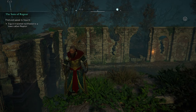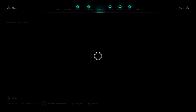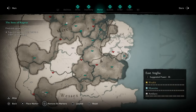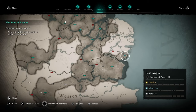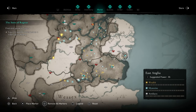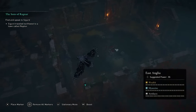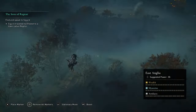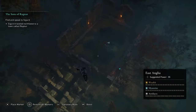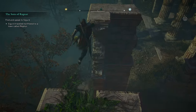The first one is the Black Shulk, who is a rabid wolf. He is in East Anglia and you're going to look for the ruins. I'll give you a zoomed out view — he's right there around these ruins. When you go over this way it's pretty difficult to miss because of the ruins.